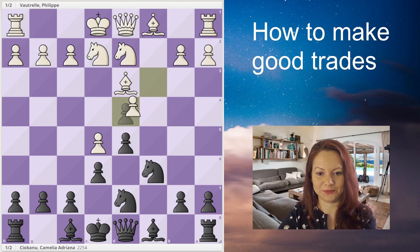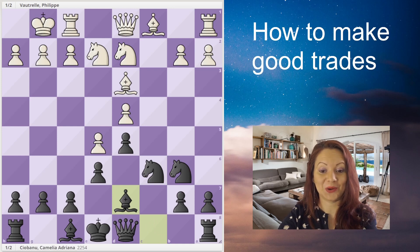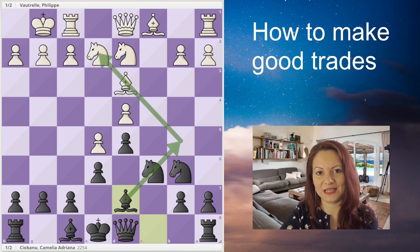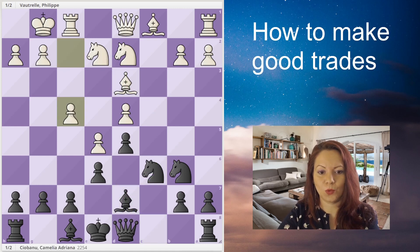First of all, I eliminate the tension in the center, and thus white will have a weak pawn on d4. Then I have to develop my bishop, because I will have to open up a path for it so that it will be possible to trade it — maybe for white's knight. It would be ideal to trade it for white's good bishop if only that were possible. White is now pushing the pawn forward to attack my pawn chain.